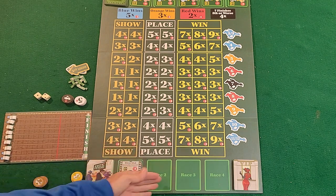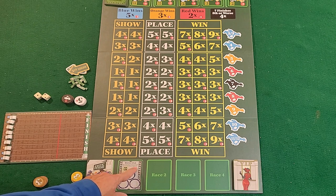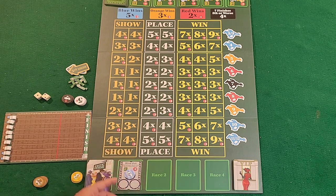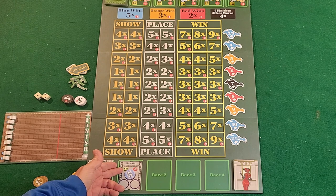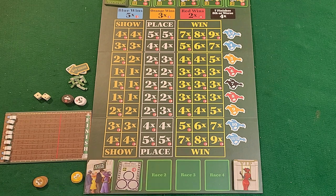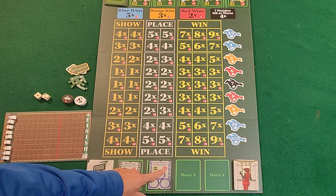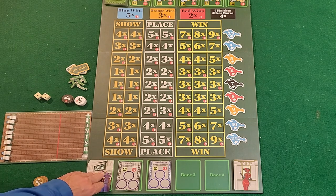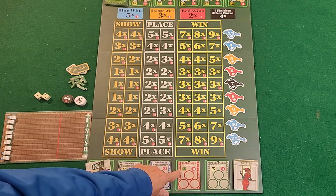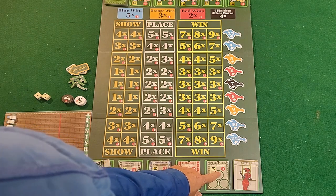On top of that, there are exotic finish bets. With four rounds in the game, the first round might have a card like 'Blowout' — the second place horse loses by more than five spaces. If you believe that will happen, you place a chip there and win the multiplier if correct. Up to three chips can be placed on each exotic. As races progress you add more cards, like 'Late Start' — at least two horses move three or fewer spaces — or 'Tight Race' — all horses must move six or more spaces.